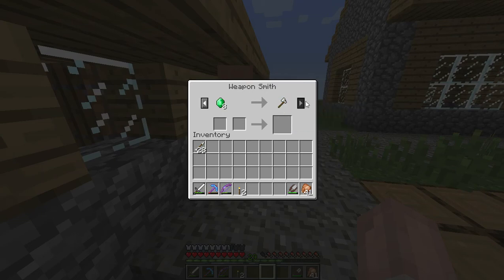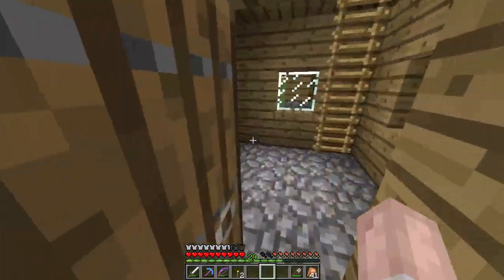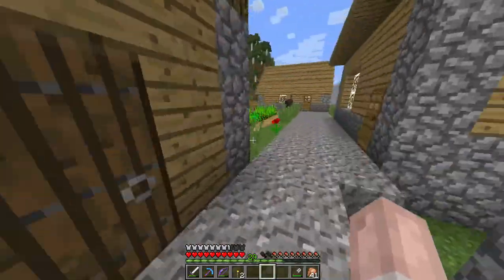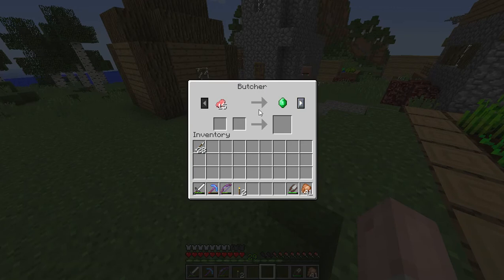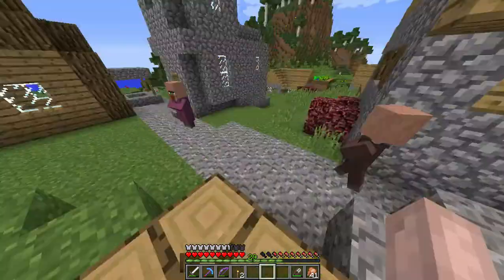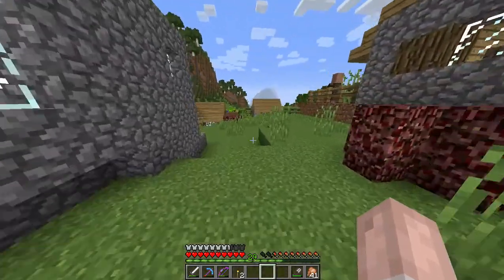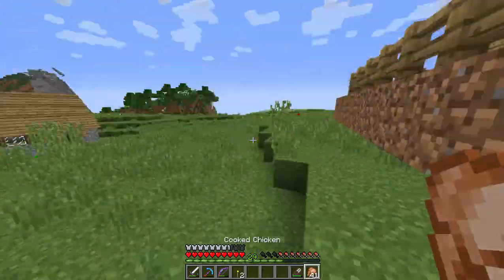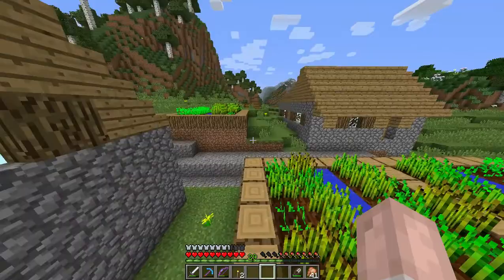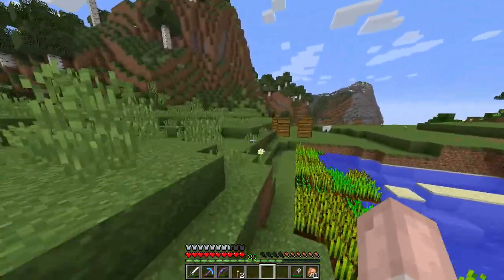Eight emeralds for an iron axe — that's not good at all. I did put doors up everywhere; I didn't know if that still works but I tried to give them some protection — that could definitely be worthwhile. Let's take a look at the blacksmith. Actually, I didn't bring the zombie flesh over — we might have a little bit of zombie flesh, let's check.